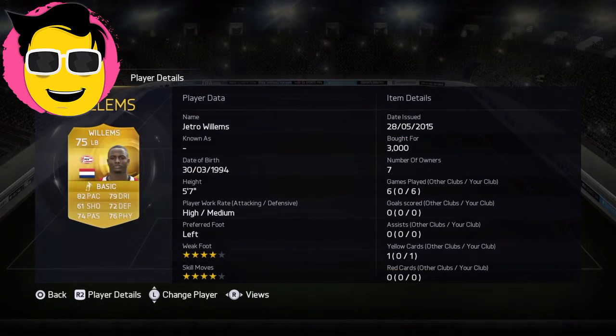At left back we've got Willems — however you pronounce it, I don't know. 72 pace, 75 defending, 76 physical, 74 passing, 47 skills. I can't wait to try him. I've tried his silver card but I haven't tried his gold card. I can't wait to play with him.